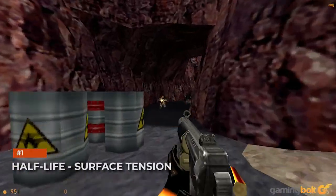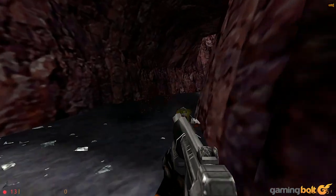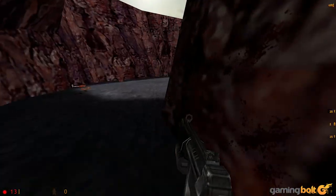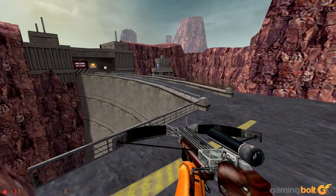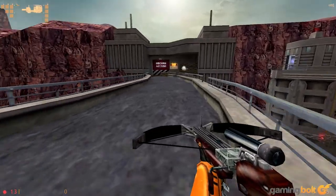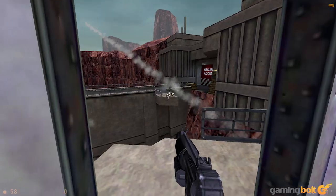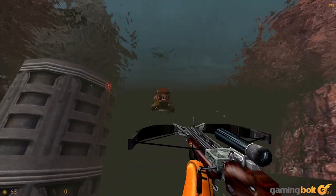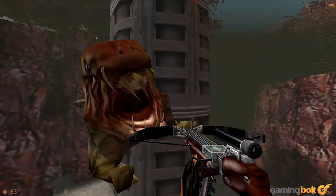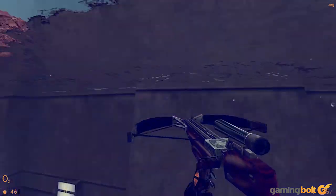Half-Life: Surface Tension. Surface Tension is many things — it's perhaps the biggest level in Half-Life and a culmination of Gordon Freeman's escape from Black Mesa. The brilliance of its design is underscored by how chaotically controlled everything is. Marines are fighting aliens as helicopters, tanks, and turrets litter the area. Freeman must battle all of this, surviving ambushes, navigating across cliffs, and much more. It's tense, exciting, and highlights the stellar AI.